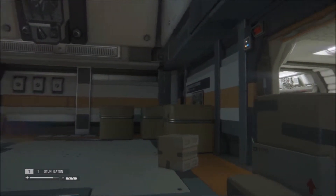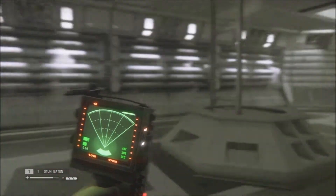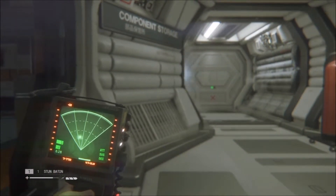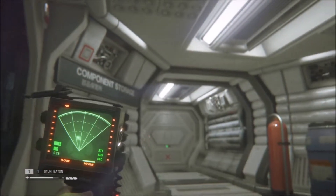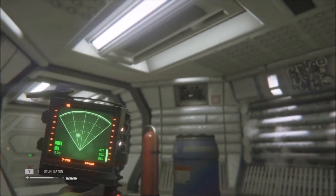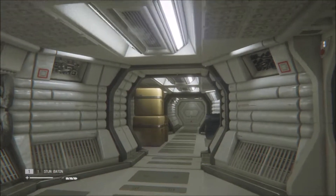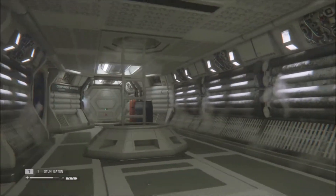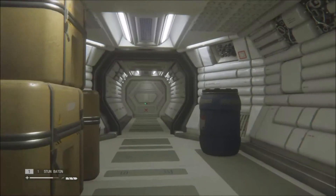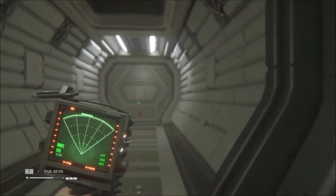Hello everybody and welcome back to our Alien Isolation playthrough. I'm your host Van4. You find us where we left off in the last episode. We are heading back to the elevator with the compression cylinder. The alien is in here somewhere with us according to my little beeper.